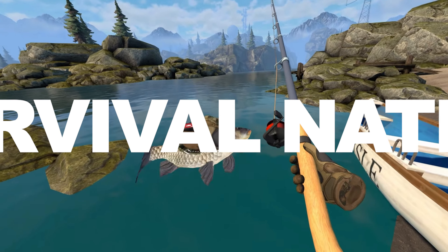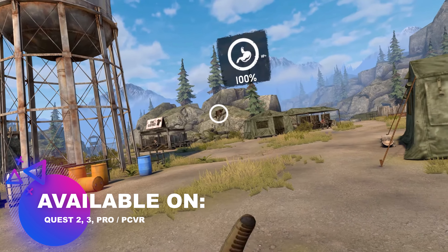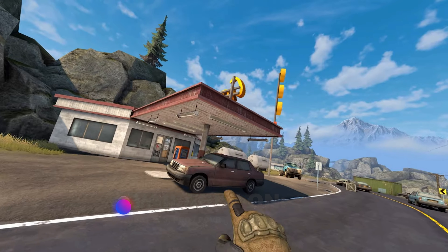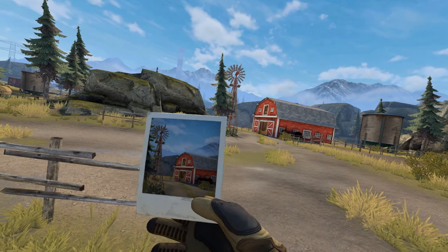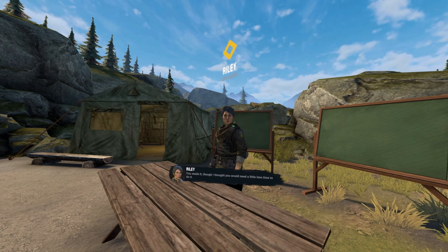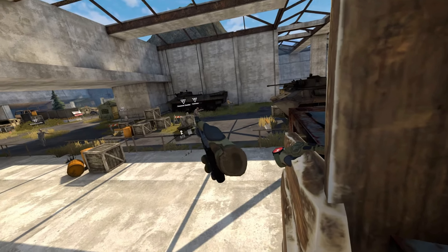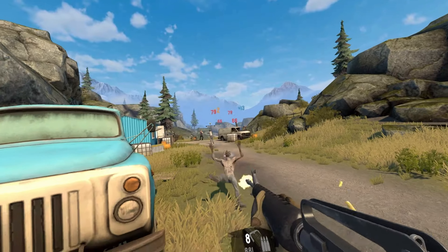Next up is Survival Nation, available on Quest and PC VR. This is one of the more full survival experiences in an apocalyptic world — yes there are plenty of zombies keeping you active, but on top of that you have to hunt for food, eat, and do missions for different people. There's a fairly big world to explore, and of course the impending doom of zombies attacking you everywhere keeps you on your toes, making sure you keep that ammo up.